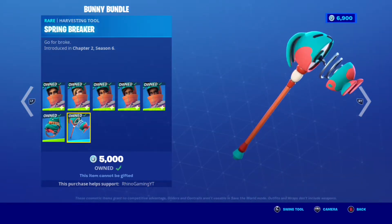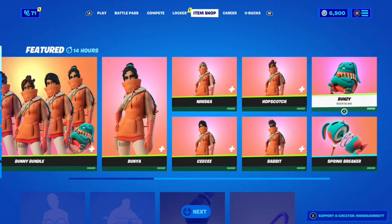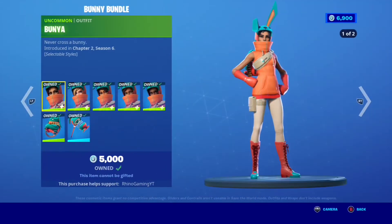It also comes with the Bunzy back bling and the Spring Breaker pickaxe. You can either buy one of the skins separately — the back bling for 200 and the pickaxe for 800 — and the skins are all 800. Very good deal in my opinion, or you can buy the bundle for 2500.